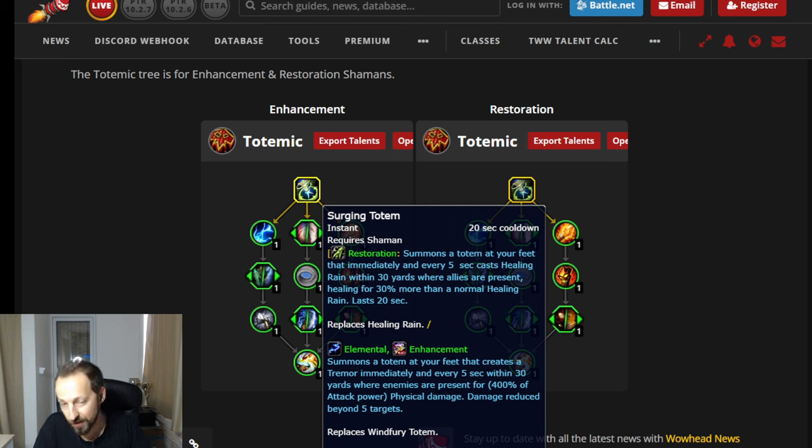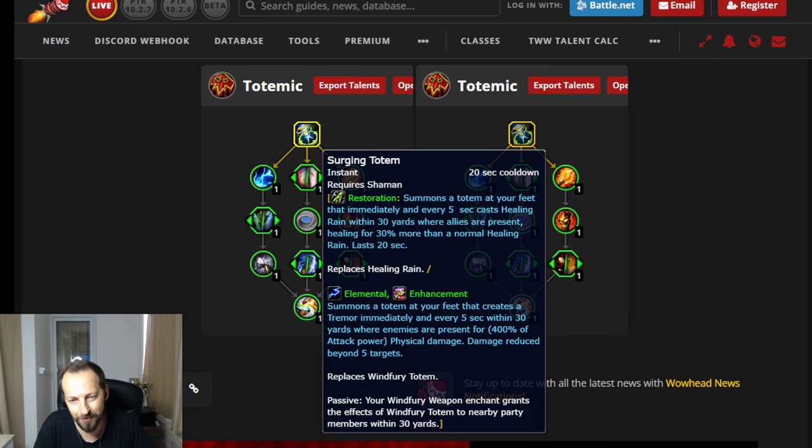Now for Enhancement — Surging Totem replaces Windfury Totem. Every five seconds it bursts, doing physical damage and tremoring enemies in an area, though it's capped. Hopefully Blizzard gives a little more joy with some uncapped AoE. Because it replaces Windfury Totem, you get a passive: your Windfury Weapon proc chance grants the effects of Windfury Totem to nearby party members within 30 yards. Basically you become your own Windfury Totem, which likely means you'll start bringing Windfury to Mythic+ again — very exciting.